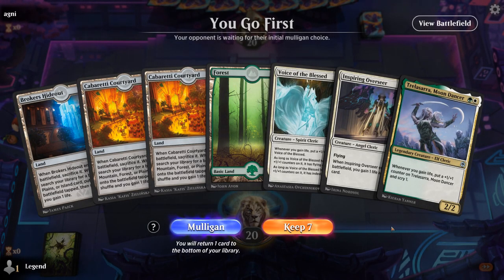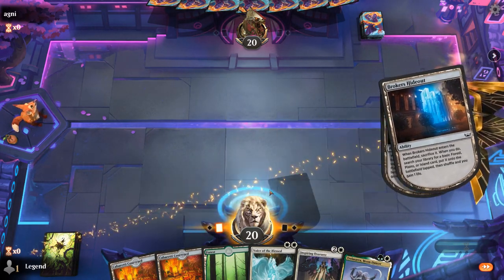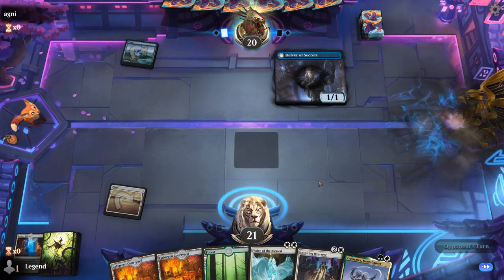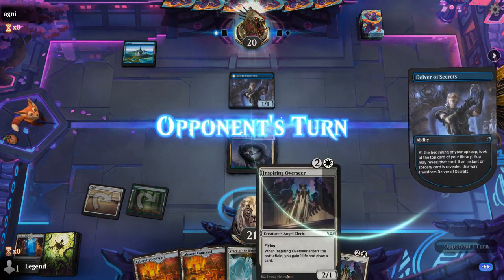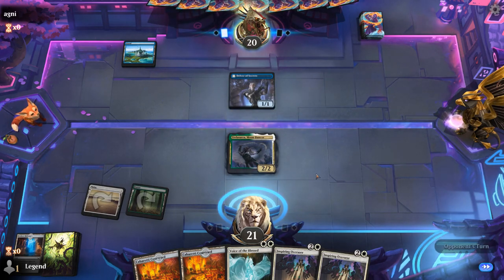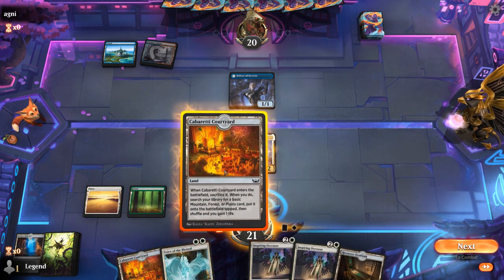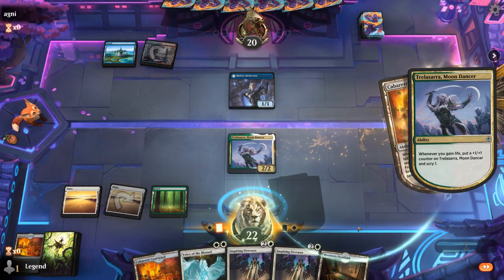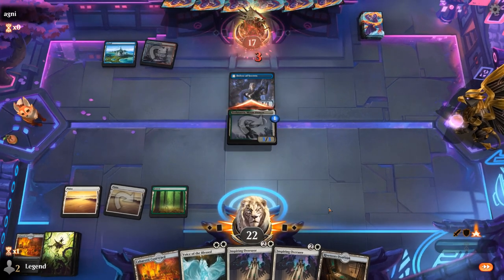Game 6: We're on the play and our hand is acceptable — Broker's Hideout, get a Plains, turn two Moondancer, take it from there. Turn one Delver, so an aggressive Delver deck. If we draw basic lands we probably just run out Overseer, otherwise Courtyard gets a Plains. The way the deck plays out does make three-drops a little awkward since we often just want to play a fetchland and an extra two-drop on turn three. We cannot play Voice of the Blessed since we need double white, so there can be a little bit of tension there. But overall I've been relatively happy with Inspiring Overseer after trying out a bunch of different cards in that slot.